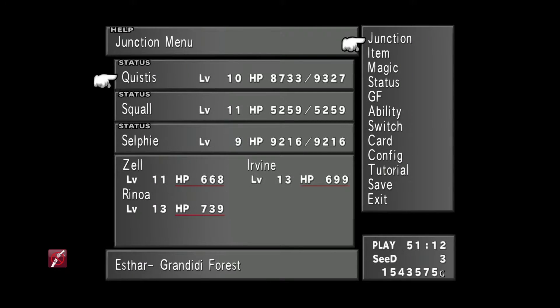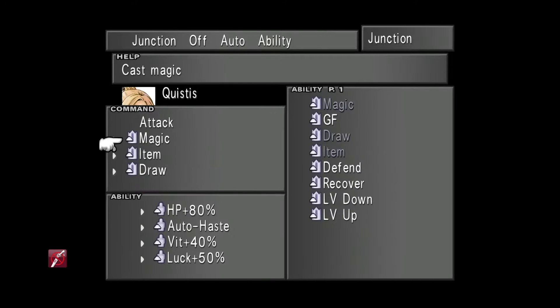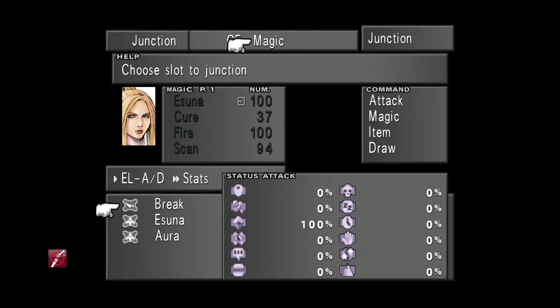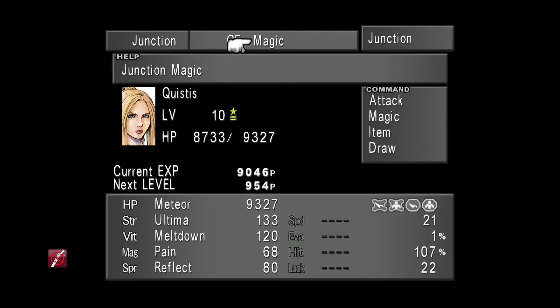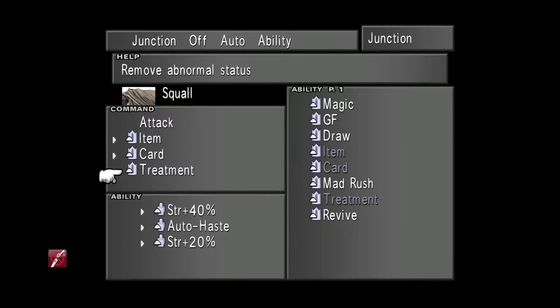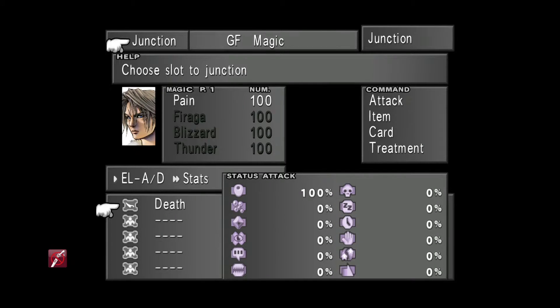Let's make sure our characters are set up. You're going to require Quistis, Squall, and Selphie for this particular trick. Make sure Quistis has Break — 100 of them — junctioned to her status attack; that's all she needs. Squall requires the Treatment ability, make sure he has the Siren Guardian Force, and has Death junctioned to his status attack — again, 100 of those for the maximum percentage.